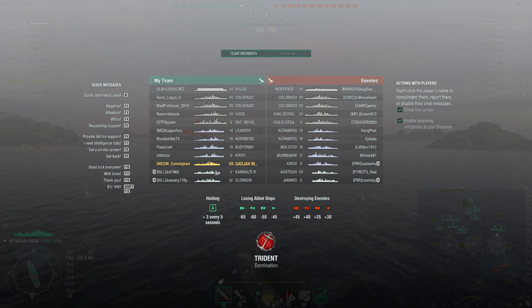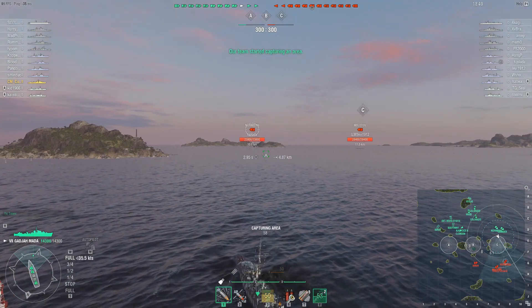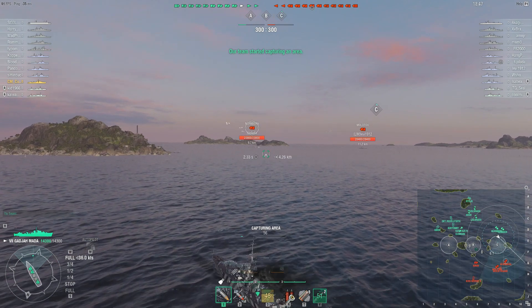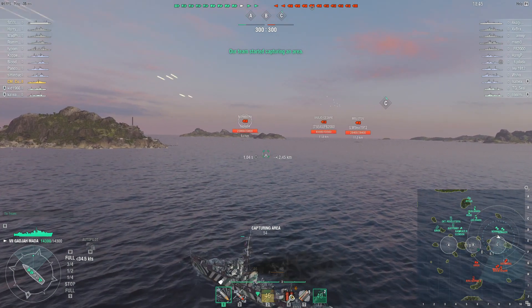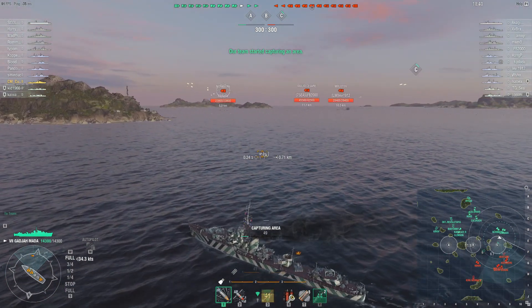There is one carrier, and the friendly team has a destroyer advantage, but there is also a failed division tier 4 destroyer. We will see how much use the Clemson is. Now of course he has good concealment, so he can go capture those points. We shall see if he does that or not.